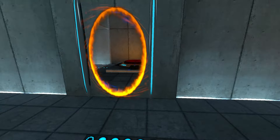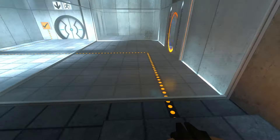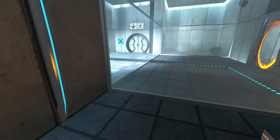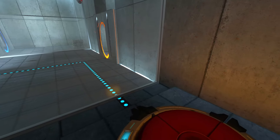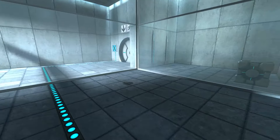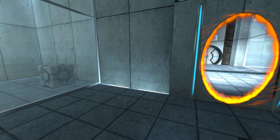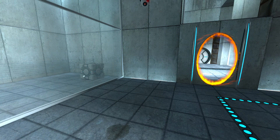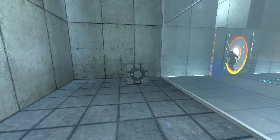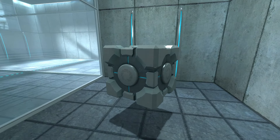Please place the weighted storage cube on the 1500 megawatt Aperture Science heavy duty super colliding super button. We gotta be quick about this. There we go. Fast, fast, fast — we gotta move fast. Crap. We were close, but we weren't close enough. Looks like we gotta wait a little bit.